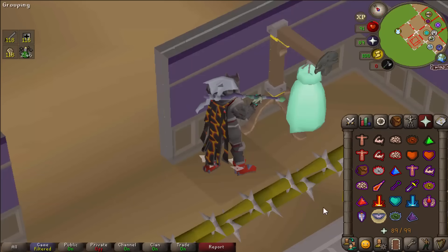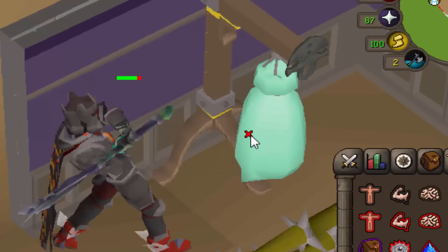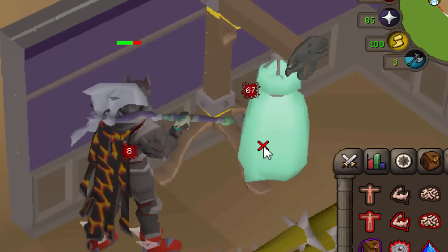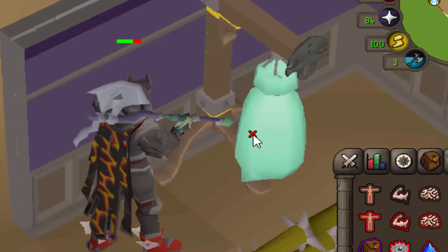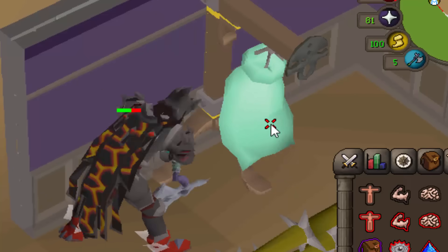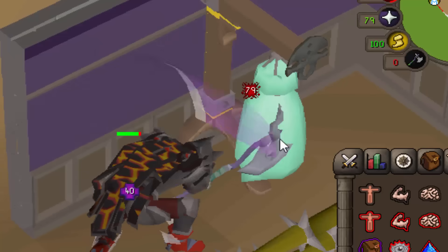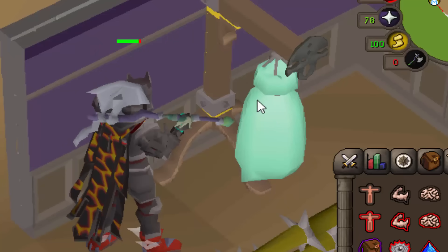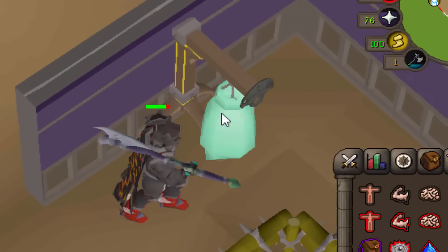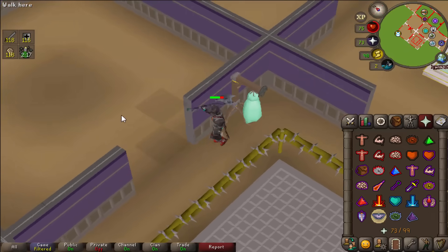The coolest thing about the Soul Reaper Axe is its build-up effect. When I hit this dummy I hit a 61 on my first hit and take an 8 in return. On my second hit I get 64, and this gets higher and higher up to five hits while I'm constantly taking damage - 67, then 70 - and on my fifth hit I can hit a 72. I can then use the special attack to clear my stack and hit a devastating 79 while healing back all those hit points.